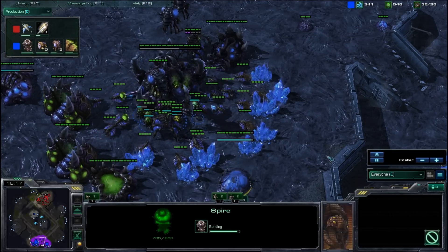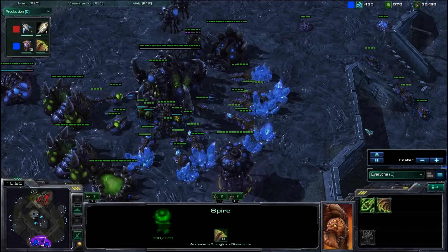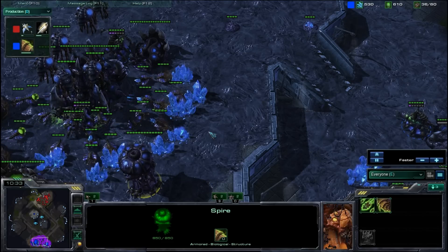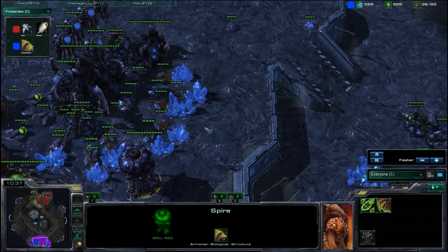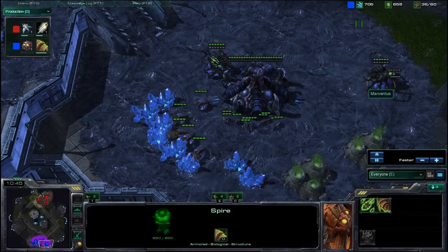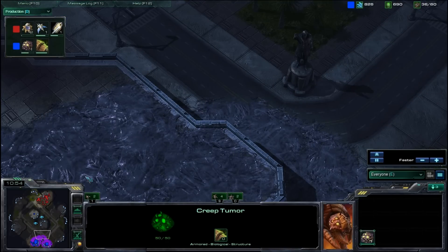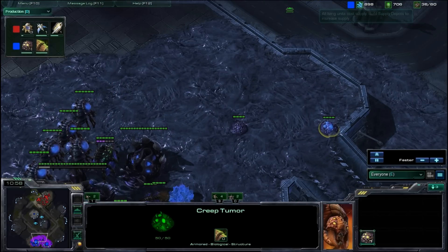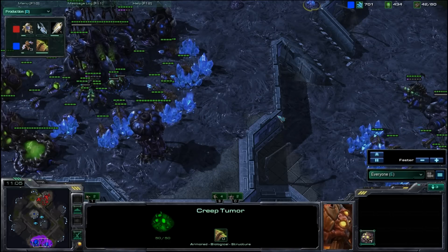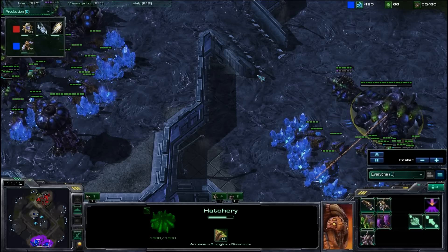My Spire is about to finish. It's also worth noting that I actually have not scouted in a good eight minutes or so — it really is time to go take a look. Because my economy is so strong, I can immediately pump out a large amount of Mutalisks to go and do some harassment and check out the lay of the land. My creep growth is really not particularly good right now, but that is one of those things you don't need to worry too much about in Bronze League. Generally speaking, none of your games should ever last longer than 20 or 30 minutes, and you also never need to have more than one expansion ever, really, in a Bronze League matchup.